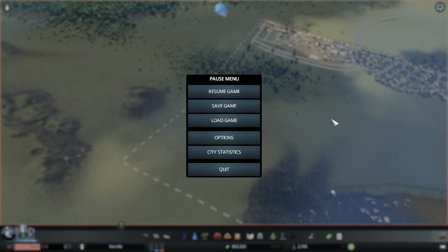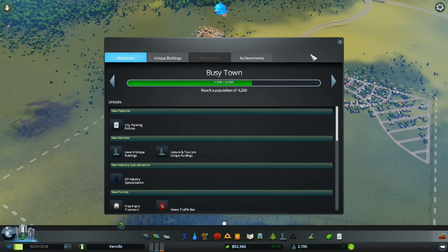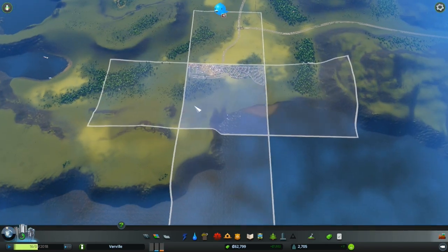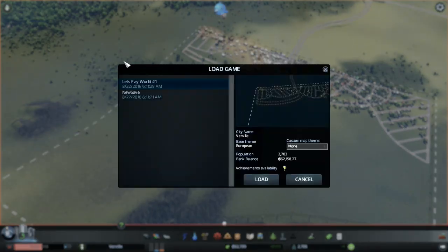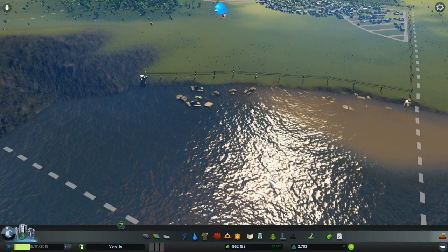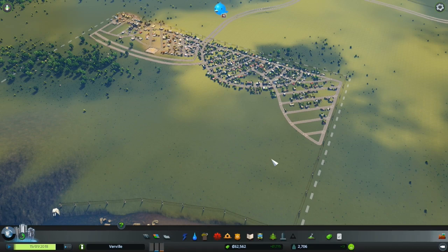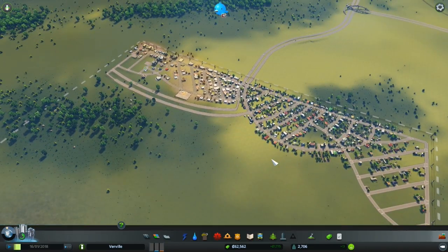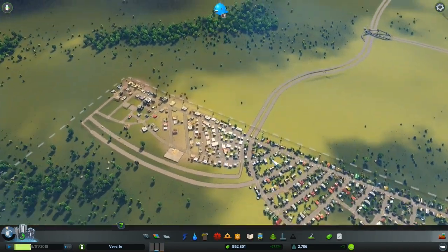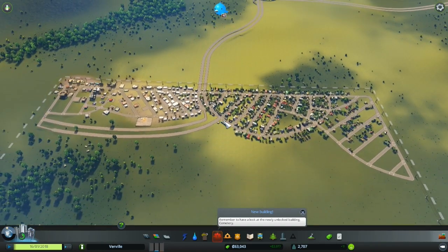Hey everybody, welcome back to another episode of Cities: Skylines. I'm pretty frustrated right now to be honest with you. I come into the game, I load from our last save — 'Let's Play World One' — and when I load it, it loads into this old world. I don't understand that, and my other save is now gone. I've looked for it on my computer everywhere, I Googled how to save things, and it's just not there. I'm super mad because we put a lot of time into that save yesterday.